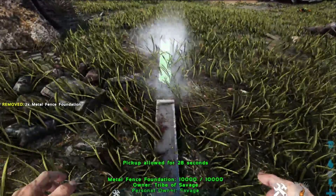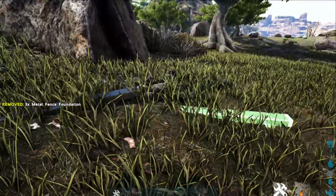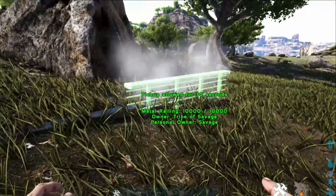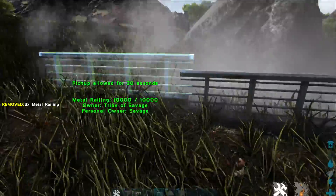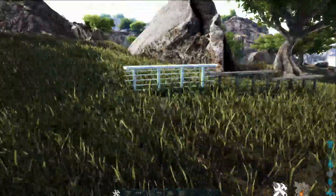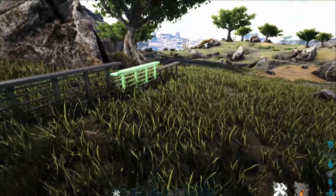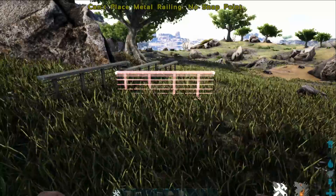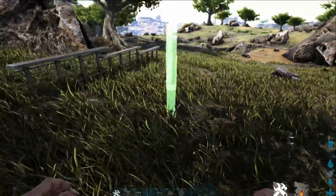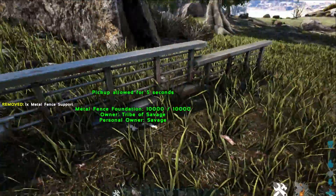The first way most guys will just get fence foundations and lay them down. The problem with this is once you start putting your fences down you'll see that they are at different levels, and that carries through. It's not going to look nice, especially if you're going over long distances, unless that's the look you want.